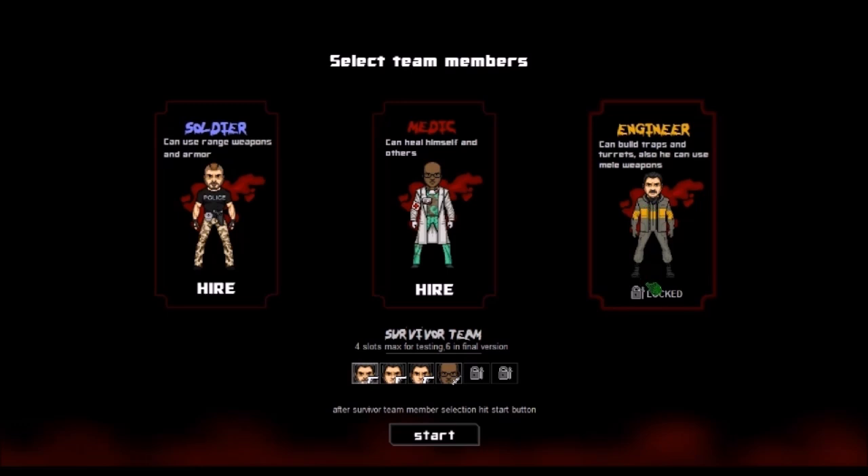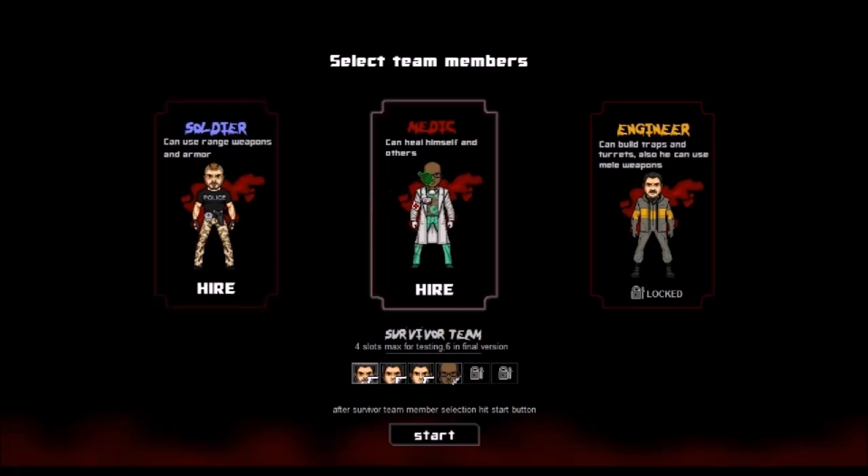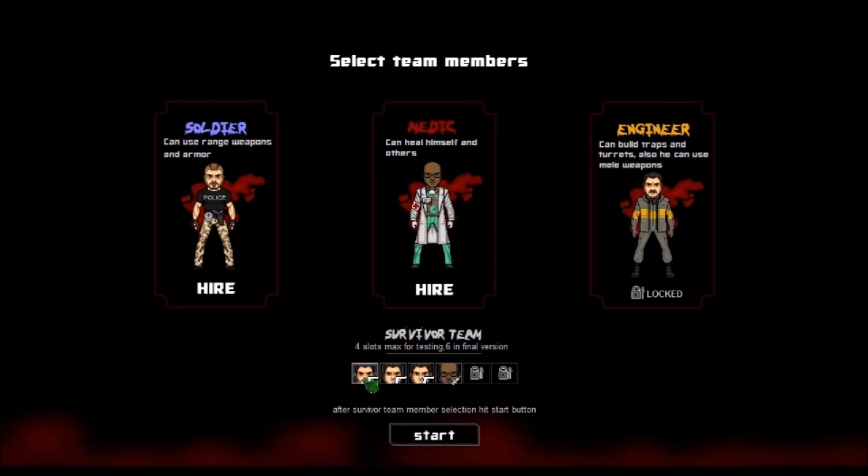There's an engineer, but he is locked — I'm going to guess he'll be unlocked at some point in development. The engineer class can build traps and turrets, and he can also use melee weapons. The soldier can use ranged weapons and armor, and the medic can heal himself and others. The team that I put together is three soldiers and a medic.